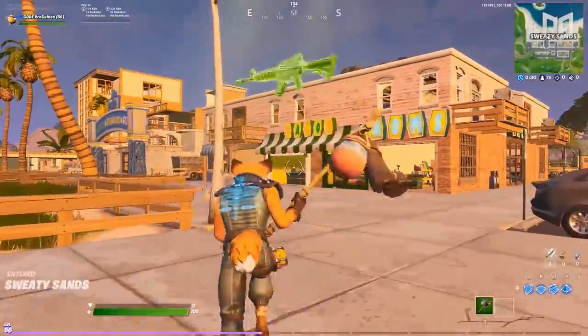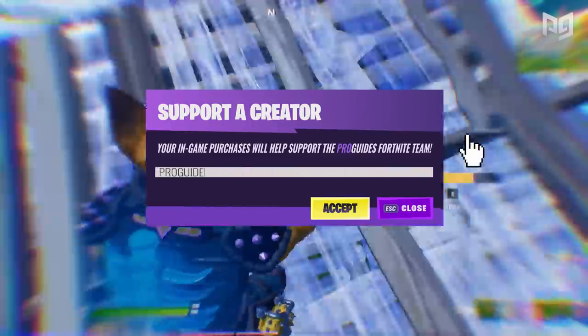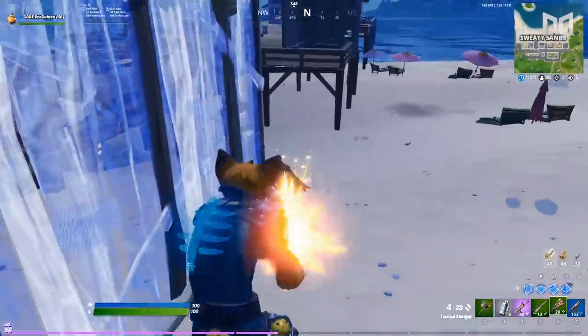Getting high FPS and good performance has always been crucial to being a good Fortnite player. If you're playing at 30 FPS, your performance will be severely limited compared to if you had 60, 144, or even 240.